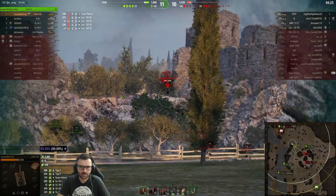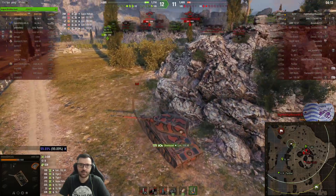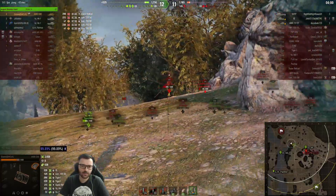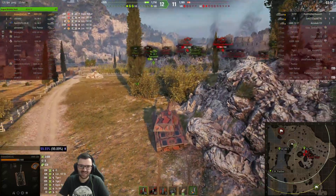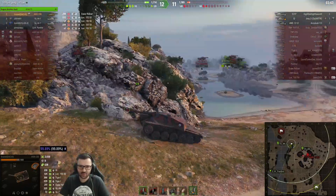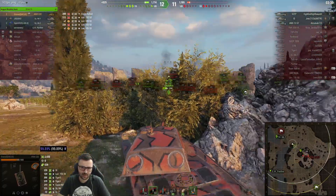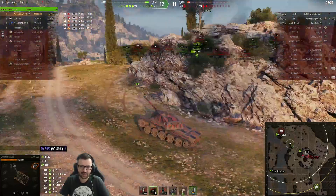I'm keeping the 53 spotted. I hope he killed him. The IS and the 53 both shot me — 53 popped the blind there. The easiest way would be to just start capping right now and let him come. The problem is my team is all over the place. If this VZ starts capping for me, that'd be great. Let me load some APCR. We need to start capping and bait him out — they've got very good spots there so we won't be able to do anything otherwise. He's going towards the cap, but I don't think you can cap — you can get spotted from the hill.